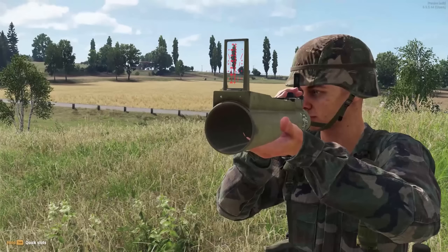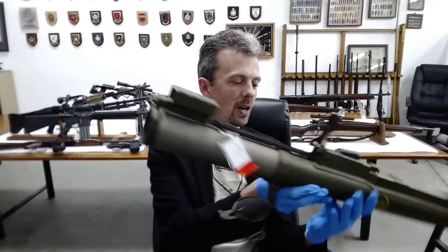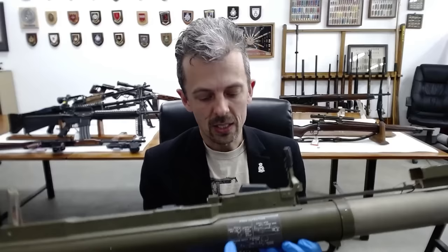It looks like they're not yet modelling the actual rocket inside the tube — it appears to be an empty tube and a rocket magically appears from it. But you're only going to spot that if you go into photo mode and look down the front, or stupidly stand in front of your teammate and look down his anti-tank weapon. The LAW — Law's rocket M73 variant, I think. We don't have that, but we do have the British issue version: Rocket 66mm HEAT — high explosive anti-tank — L1A1. Identical to the original issue US version, the LAW has the same firing instructions label on the side.